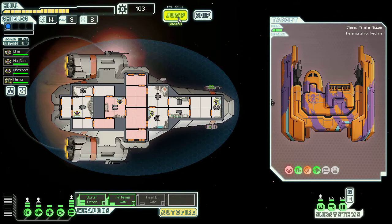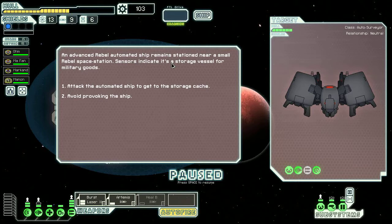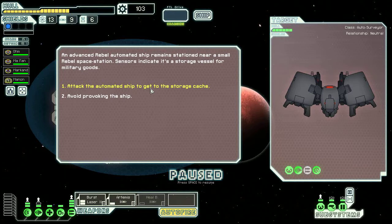I'm going to jump to one more location. An advanced rebel automated ship remains stationed near a small rebel space station — sensors indicate it's a storage vessel for military goods. I'm going to attack the automated ship to get to the storage cache. He's mind-controlling one of my crew members! Mafan has been mind-controlled and is attacking our own engines! Will the crew survive? We'll come back next time on Let's Play FTL, brought to you by me, John. Take care, and I'll see you next time for the thrilling conclusion to this battle.